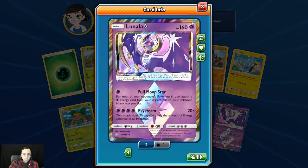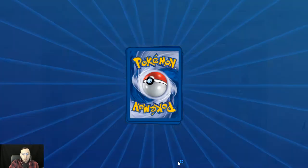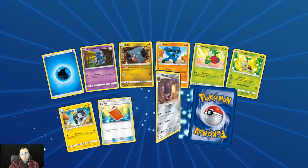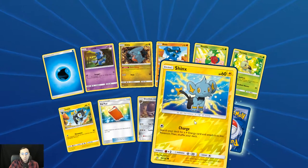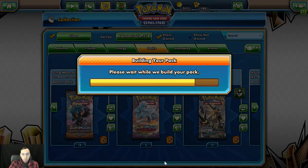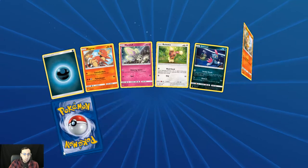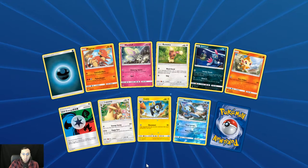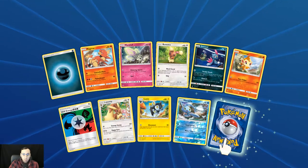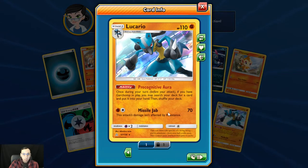Another Lunala Prism Star — so I've got three of those now. Reverse holo Shinx and Abomasnow again. Thanks Abomasnow — good/terrible pun there. The holo rare Lucario — he was actually one of the pre-release holos that you could get.